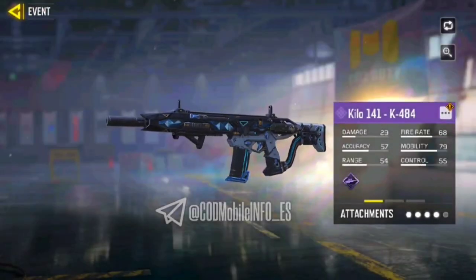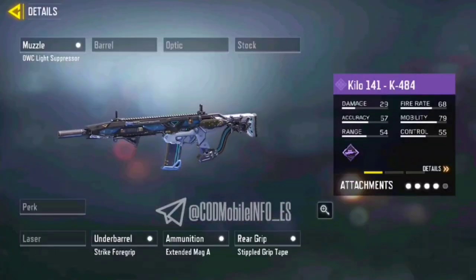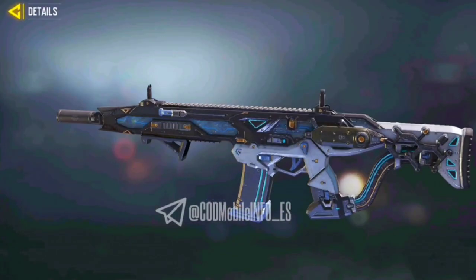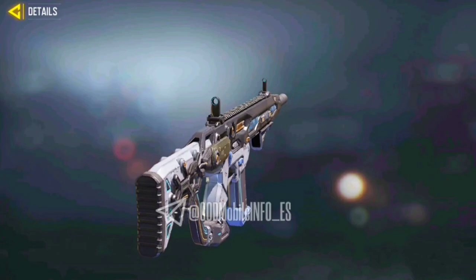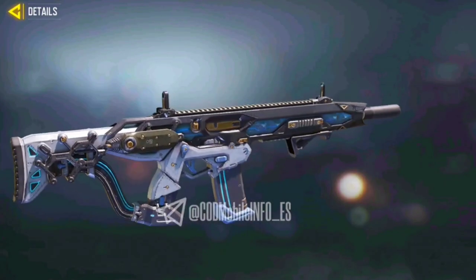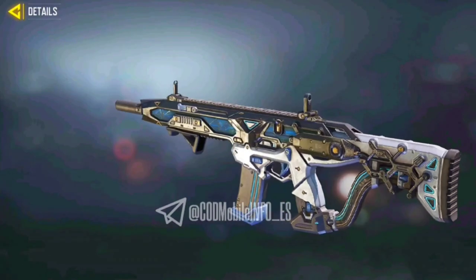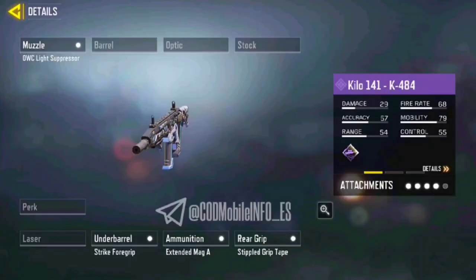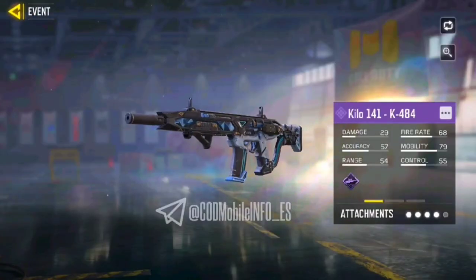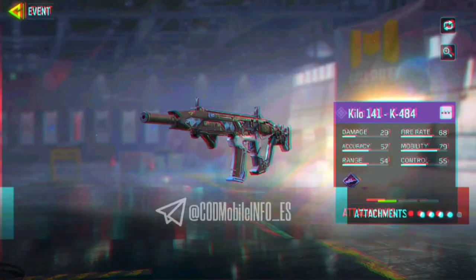Now it's time for battle pass weapon blueprint detail view. The first weapon is Kilo 141 K484 — a perfect weapon selection since Kilo 141 is a very versatile gun. This weapon blueprint is also looking marvellous with a complete futuristic touch. I love this skin — the color combination is good, neon blue and white. Sadly there is no custom iron sight for this weapon blueprint, but you will be able to notice a blue color while using the iron sight.